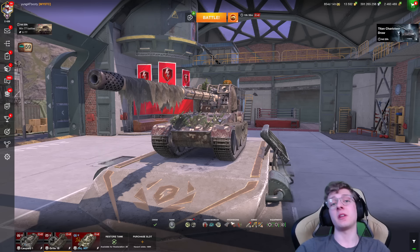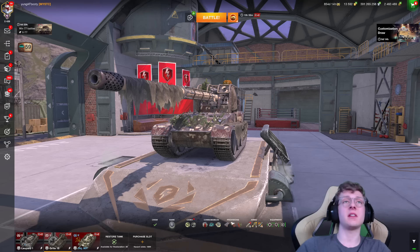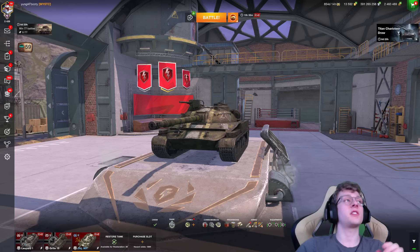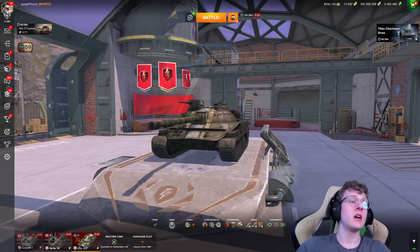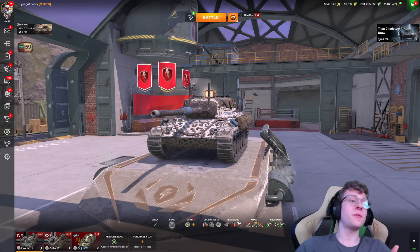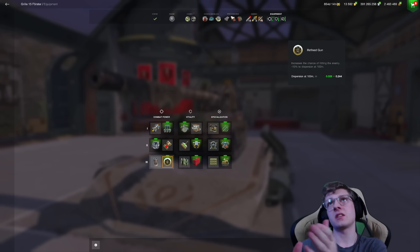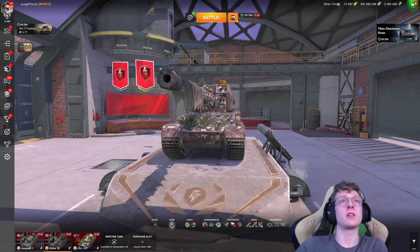In today's video, we are going to be playing the three most accurate tanks in the game. We have the Leopard 1, the Grille 15, and the Object 907. All three of these tanks are sitting at the exact same 0.72 dispersion. I am running Refined Gun on the Grille 15 because of the fact that I have a pretty nasty loadout and Refined works better.